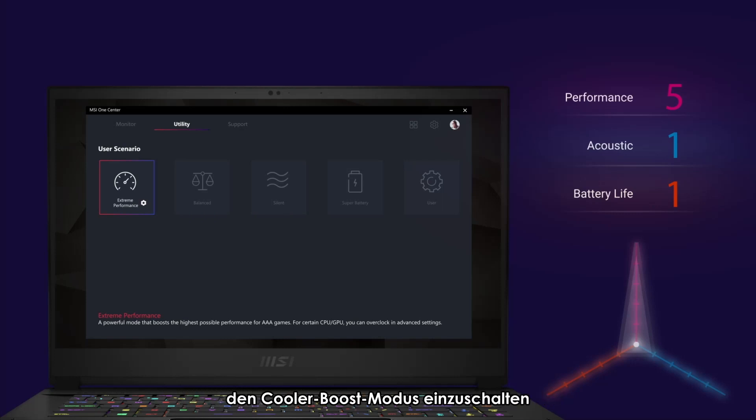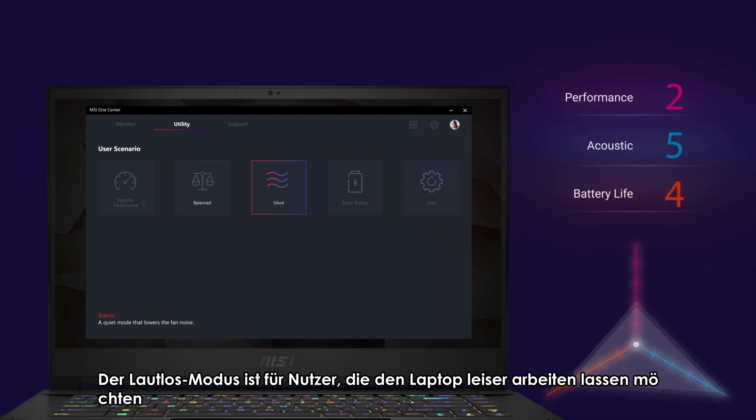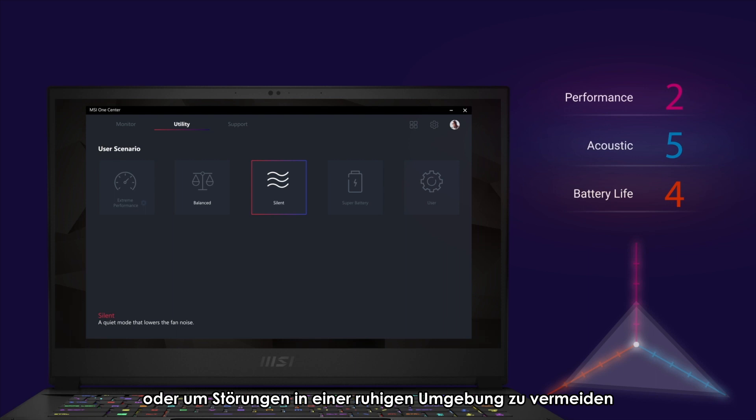We suggest you turn on the cooler boost mode when extreme performance is activated. Balance mode provides a good balance between performance, acoustics and battery life. Silent mode is for users who want the laptop to quiet down while concentrating on work or to avoid awkward moments in a quiet environment.